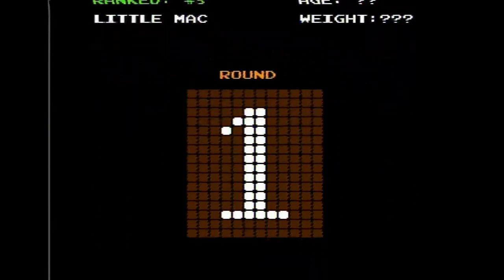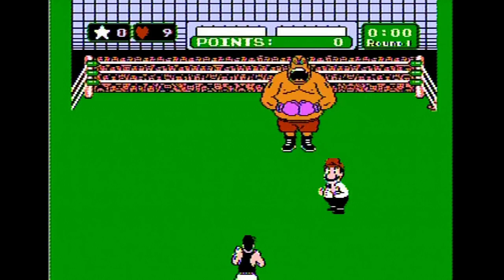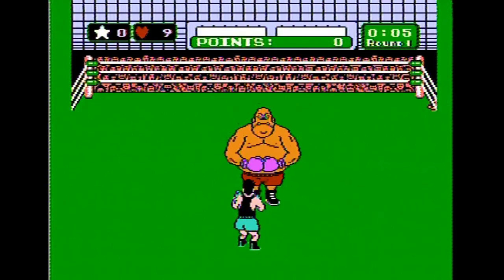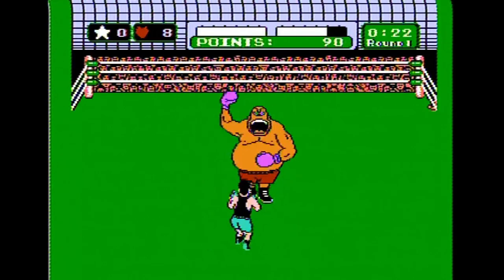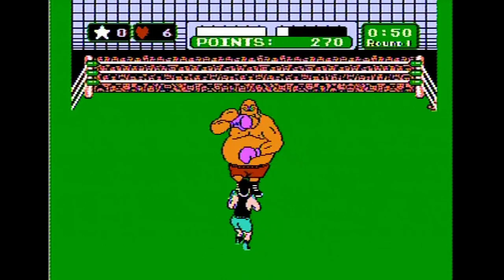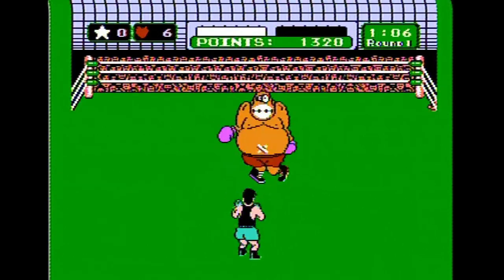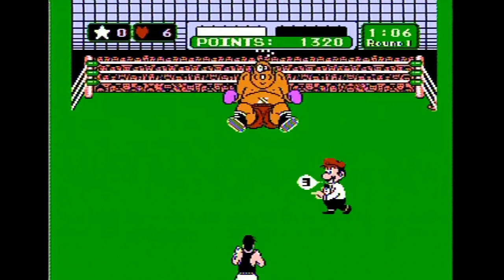King Hippo — he's easy as crap if you know what you're doing. You just punch him in the face when he opens his mouth. His pants will fall down and he'll keep pulling them back up. Once you knock him down, he'll never get back up. Even Mario tries to slow down the count.